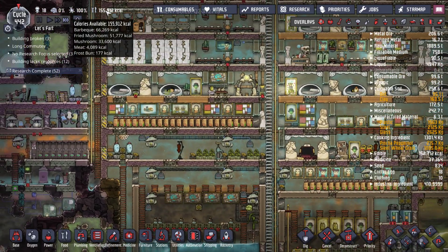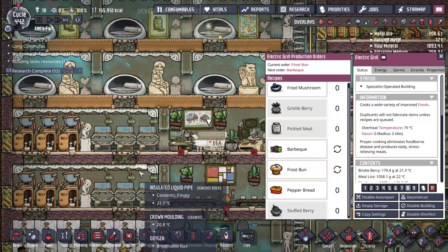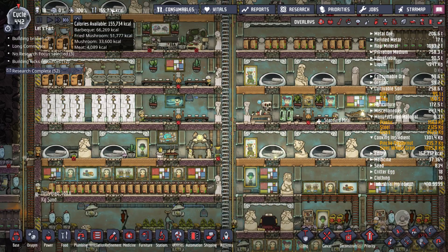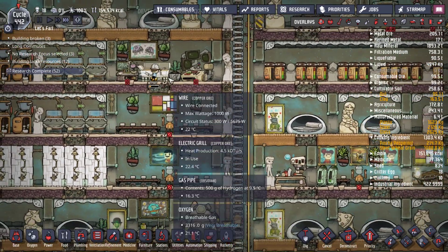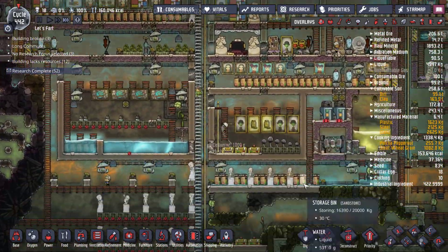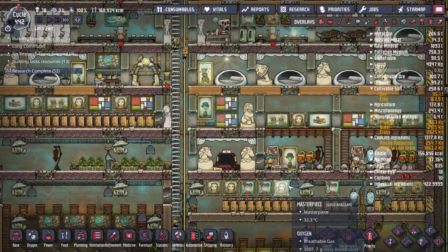Food's starting to go down, which is interesting. Should be cooking at all times. It's a lot of fried mushrooms. Not making a lot of frost buns though. I think Devon might have to travel a long ways to go get frost buns — that would be my worry. But I think the sleet wheat's down here. And you just dropped it. Great. There we go. Good thing this is a plastic ladder — they have to go up and down it all the time.